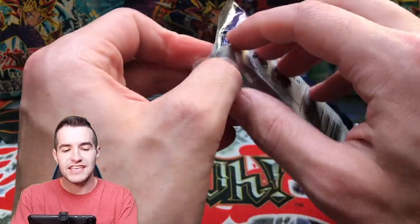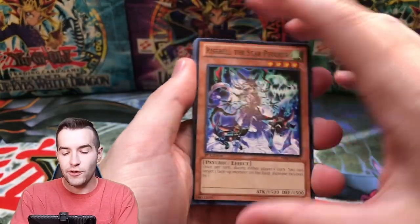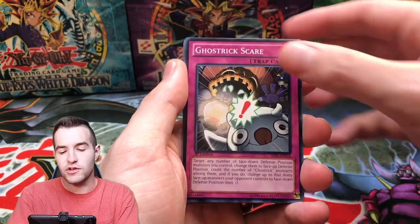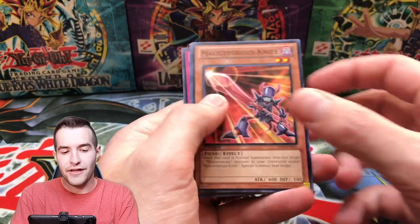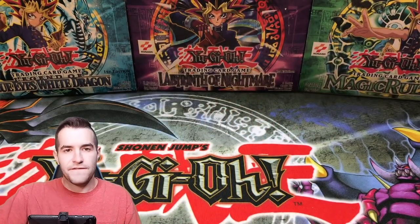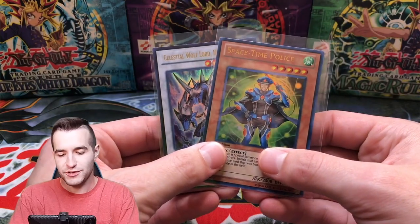Final pack — Shadow Spectres. Let's get the Ghost Rare Felgrande or the Ultimate Rare. We got the Rise Bell, Mythic Tree Dragon, Ghost Trick Scare, Malicevorus Fork, Token Bomb, Malicevorus Knife, and Dragon Shield — yet again. We did get two Ultra Rares, which is actually pretty good out of six packs, so we'll take that.